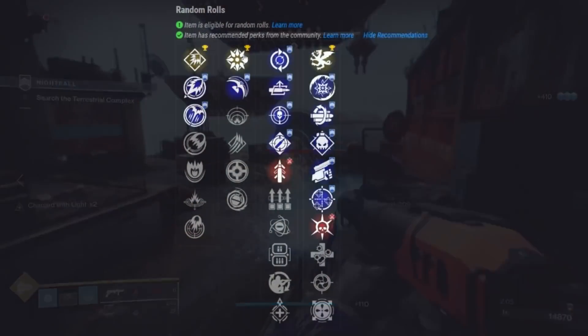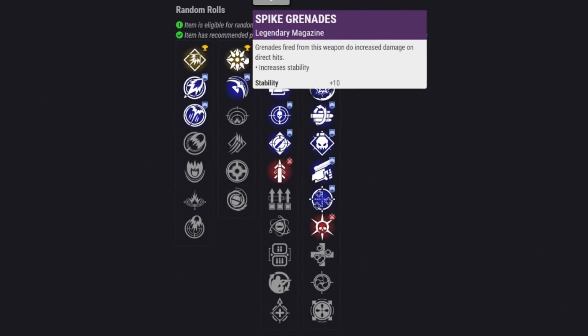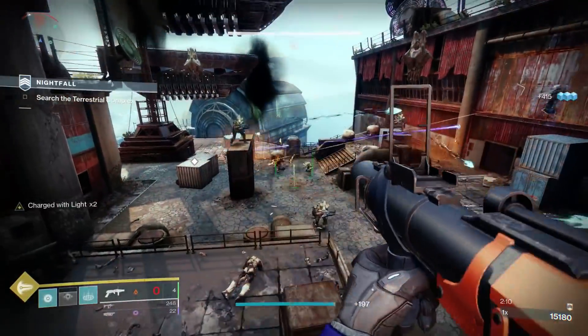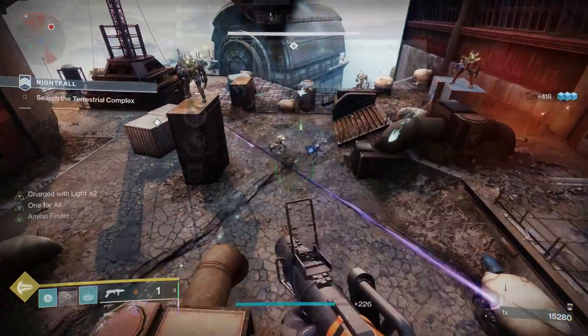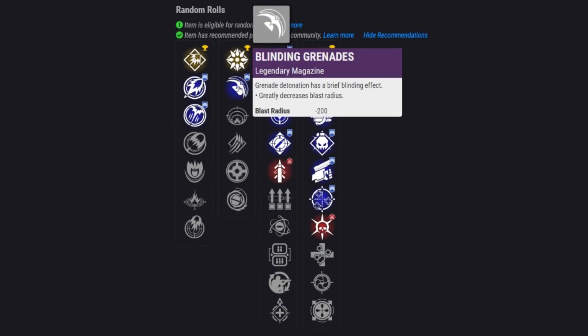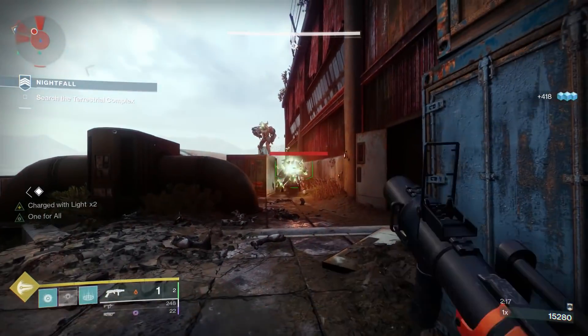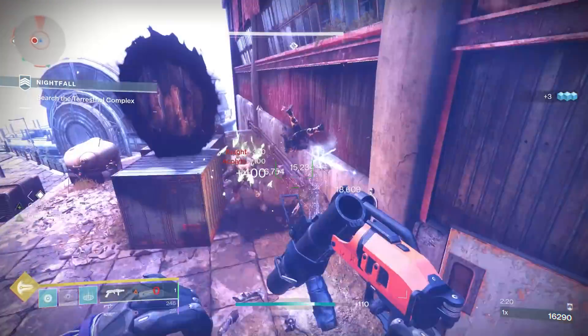Moving on to the second tier perk category: firstly we have Spike Grenades, which give more damage on a direct hit — this is absolutely phenomenal and one of the best perks on any grenade launcher. We also have Blind Grenades, which have their uses in PvE by blinding powerful enemies. Proximity Grenades let you potentially miss a target but still get the explosion — not a guaranteed one-hit kill in PvP, but some people like them for consistency.